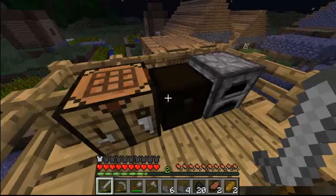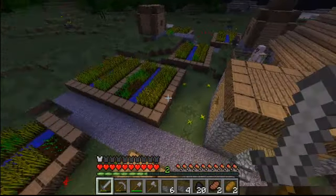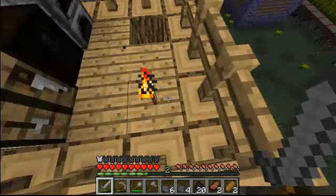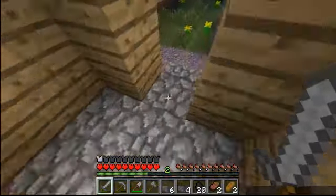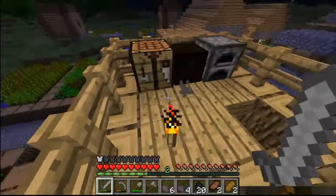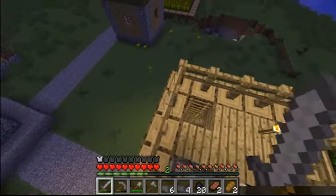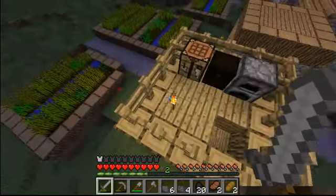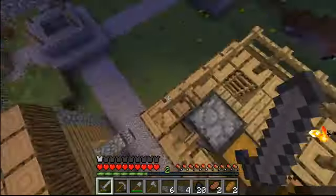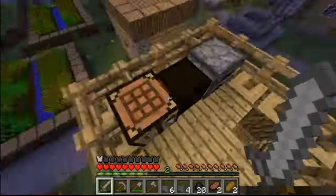Armor is handy — it protects you. The armor bar tells you how much protection you're getting. When you get hit by something, it will reduce the damage depending on how much you're wearing. If you have a full suit and a mob does two hearts of damage, you might only take half a heart. With just an iron helmet, instead of two hearts you'll probably get about one and a quarter hearts of damage.